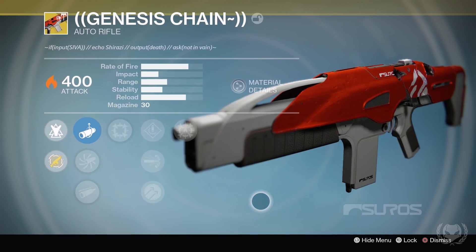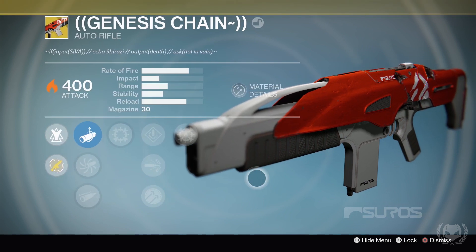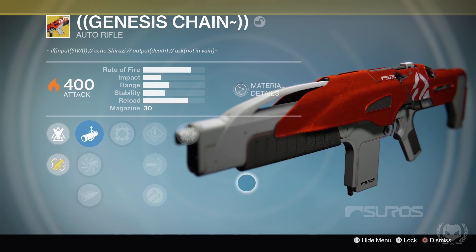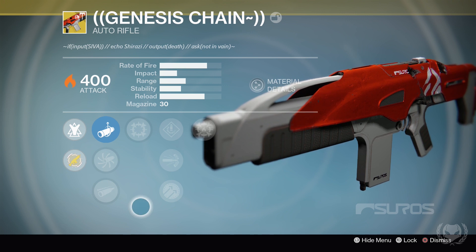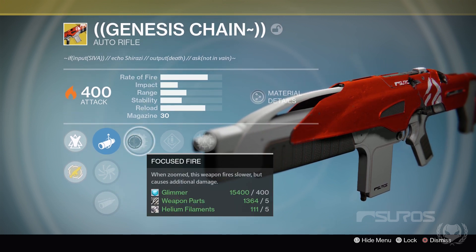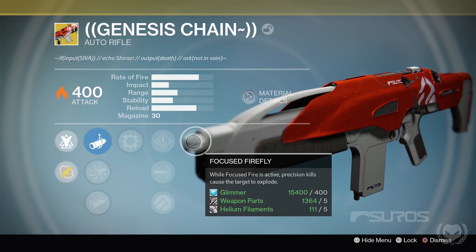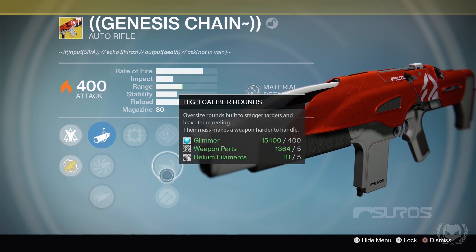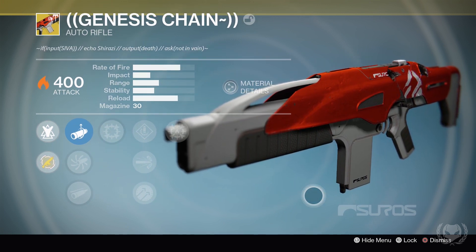Genesis Chain is also going to be kind of a nice option just for things like solar burn nightfalls, strikes, or whatever you're doing — although really, if you've got something like Zhalo Supercell or Sleeper Simulant, I can't really imagine someone equipping this auto rifle over those. The two main perks on this weapon are Focused Fire — when zoomed, this weapon fires slower but causes additional damage — and Focused Firefly — when Focused Fire is active, precision kills cause the target to explode. So nothing too special or unique by comparison, but it's definitely a nice weapon.